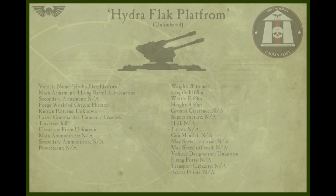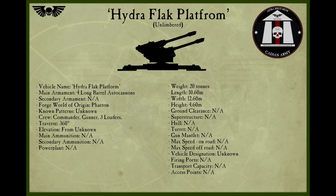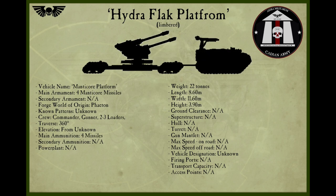The Hydra Platform utilises the same quad-autocannon turret as found on the Hydra Flak Tank. They are typically deployed to defend important static targets against air attacks, such as bridges, command posts, and airfields. Hydra Platforms are typically towed into place by a Trojan Vehicle.